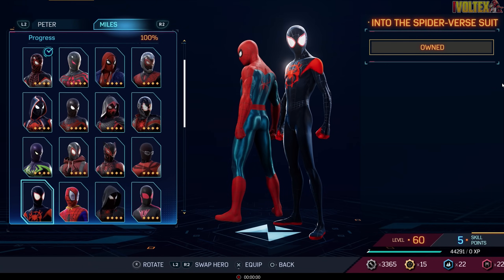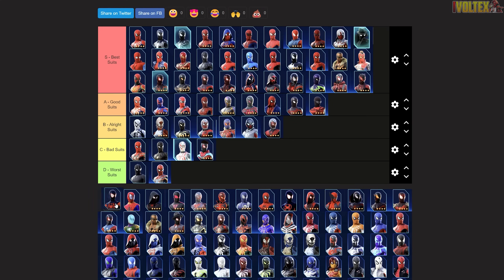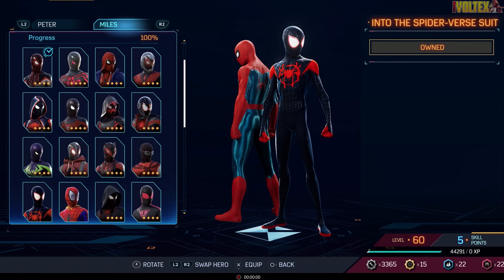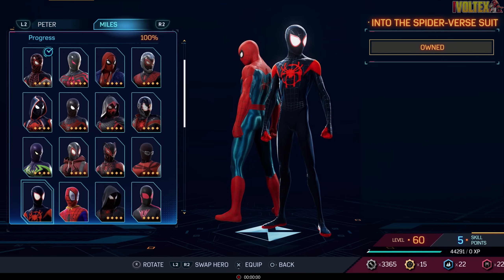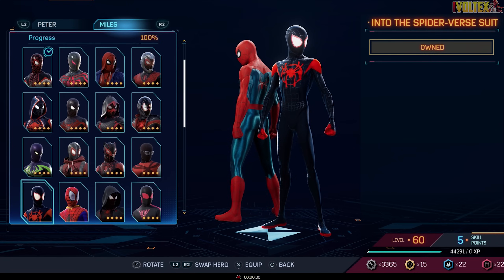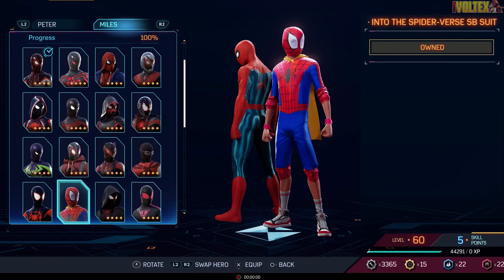Into the Spider-Verse Suit — you've all seen the movie, you know how good it is. It goes up into best suits easily. It's such a beautiful classic suit for Miles — he spray paints over the Peter B. Parker suit, making it his own, paying respect to his predecessor but establishing his own identity as Spider-Man. It's just a beautiful suit.